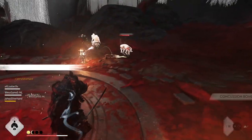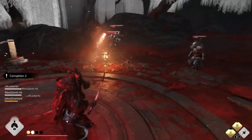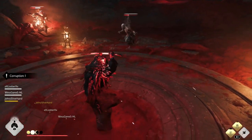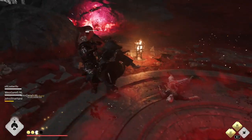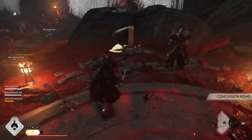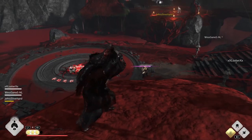I also want to reiterate that when you and your partner go back up, make sure you step into the blood pools to remove your corruption at the same time. With our group, we did not step into the pool until our partner was ready.